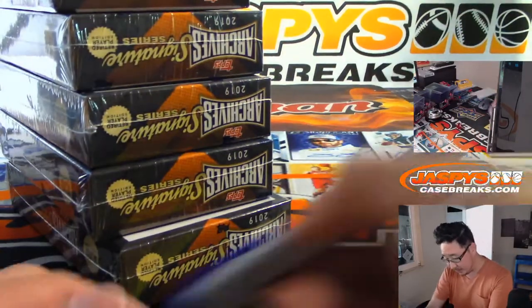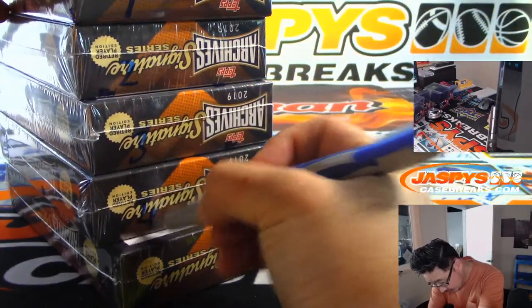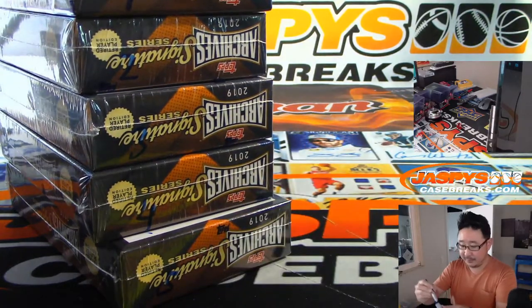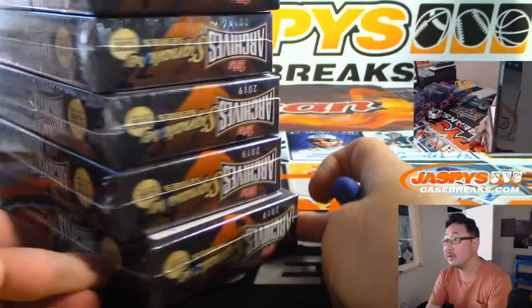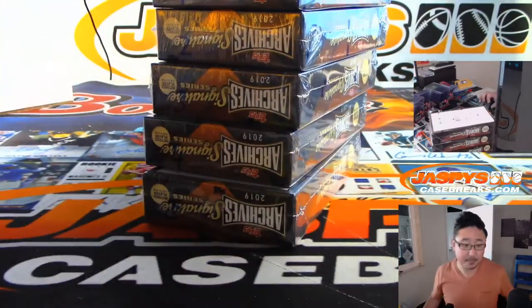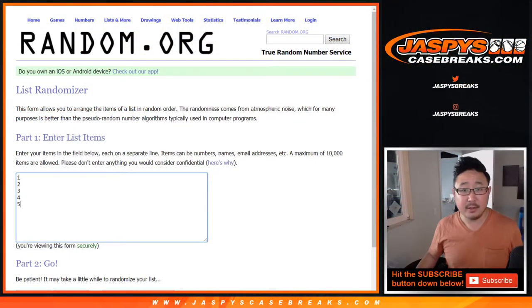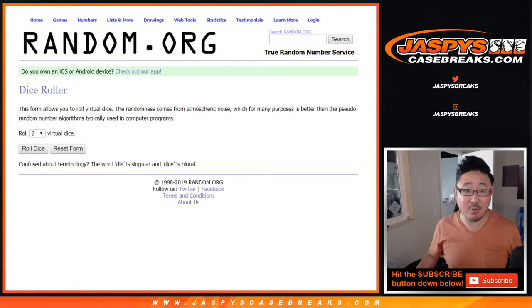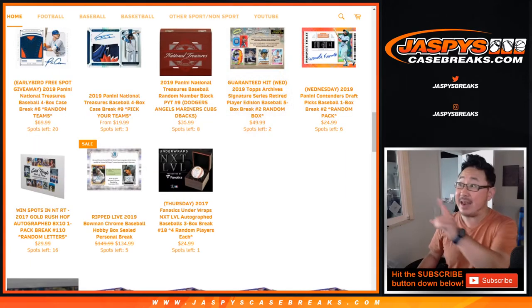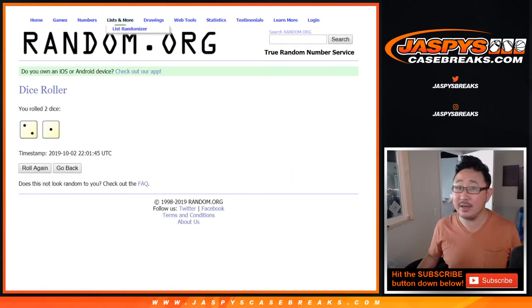So this is random box break number one, ladies and gentlemen. And now I'm going to number these: one, two, three, four, and five. You can kind of see it right there — there's one, two, three, four, and that's number five down there. So we'll randomize your names, assign you to a box number, and see what you end up with. As you can see, this is break one. The next one is already down to two. So get yourself a random box, ladies and gentlemen.